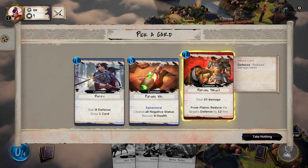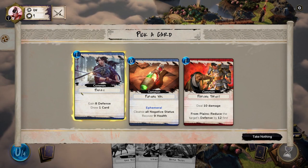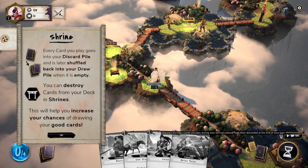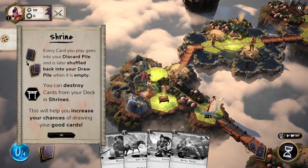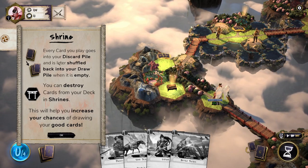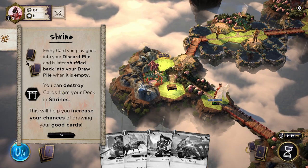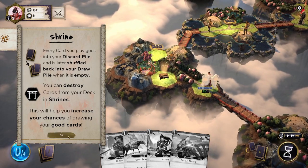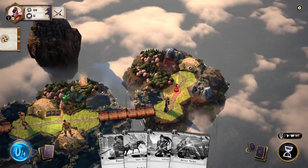Every card you play goes into your discard pile and is later shuffled back into your draw pile. At shrines, you can destroy cards from your deck — this helps increase your chances of drawing your good cards. So we're going to want to go to a shrine. It doesn't look like there is one on this map right now.